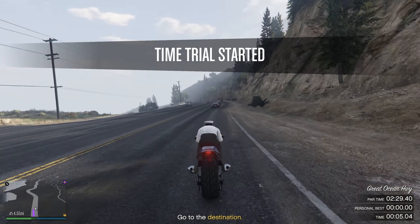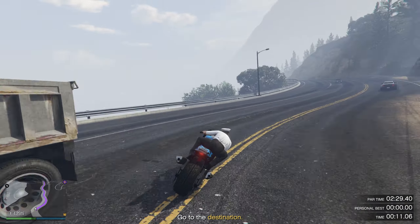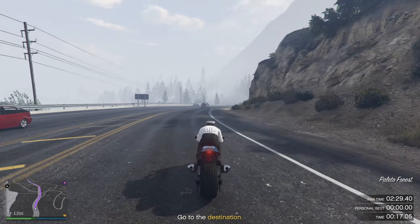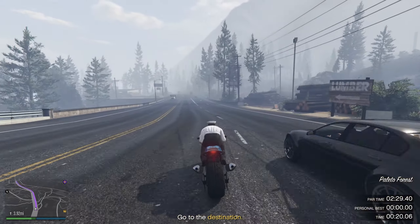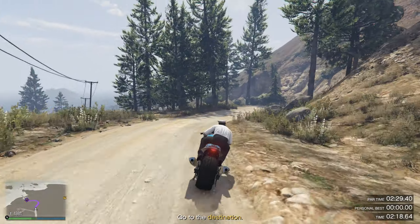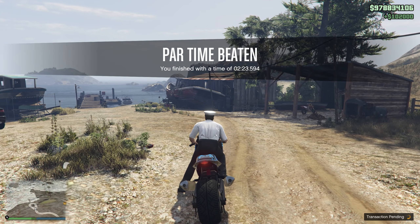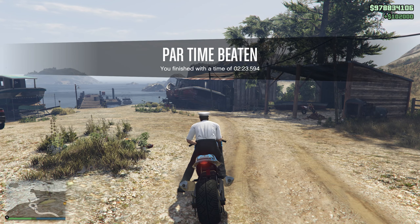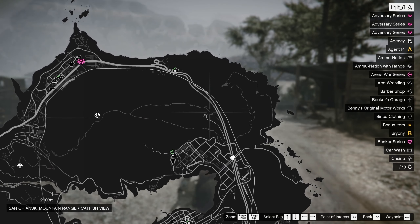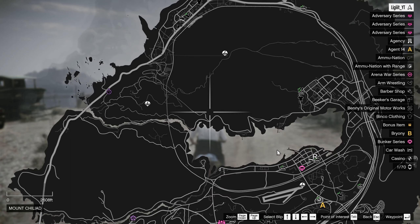Your biggest enemy is actually not going to be obstacles — it's going to be the vehicles in the game. They're very hard to figure out because sometimes they turn out of nowhere, sometimes they brake for no reason at all. So you just want to follow this massive straightaway. So on our very first attempt we managed to beat the time trial, and we made $102,000. This is a very easy time trial as long as you go around the big corner instead of cutting through it — it's just way easier and quicker.